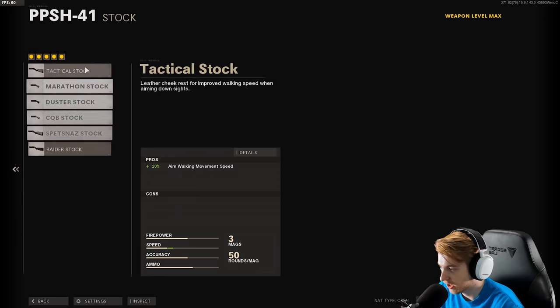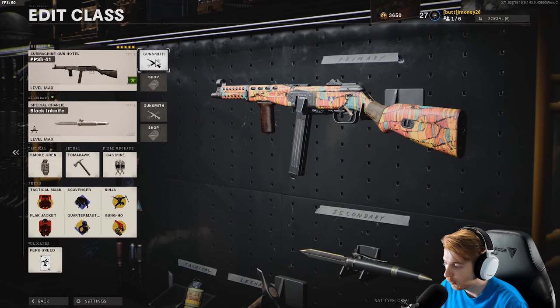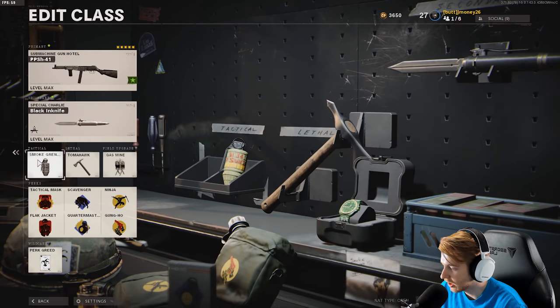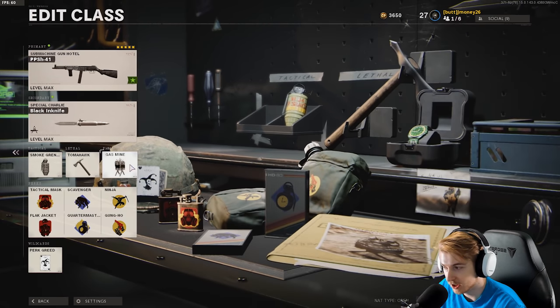If you're using Gunfighter you can add the Raider Stock or any stock that boosts ADS speed or sprint-to-fire. Today since we're going for point blanks, I have smoke grenades on with Perk Greed, Quartermaster so I can replenish them, Tac Mask and Flak Jacket to stay alive, Ninja, Gung-Ho, and a gas mine just for fun.